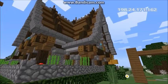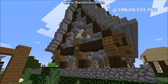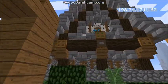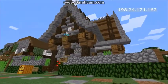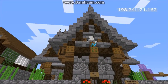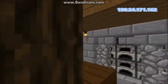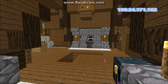Coming in at number 4, we have another one of Kaleo's builds — his medieval house. It is a very awesome build and the reason I rated it at number 4 is the roof. It's amazing, just beautiful — the way it all looks is just great. If you like this build, remember to leave a comment below.